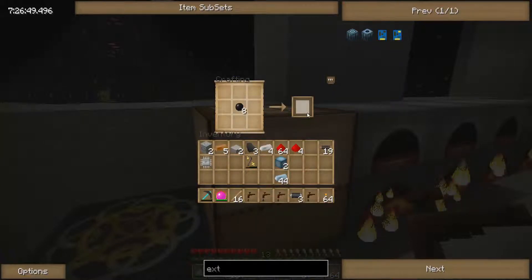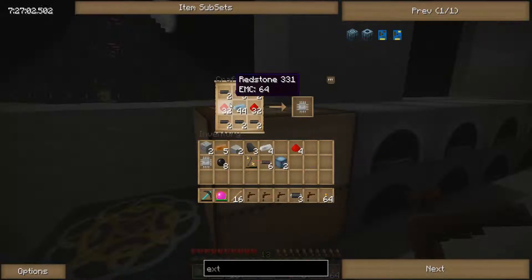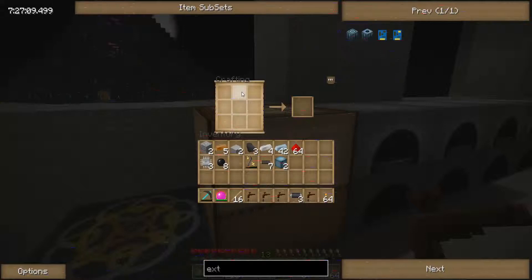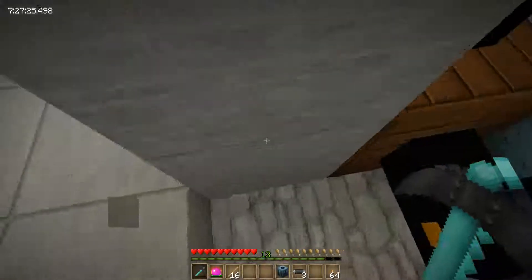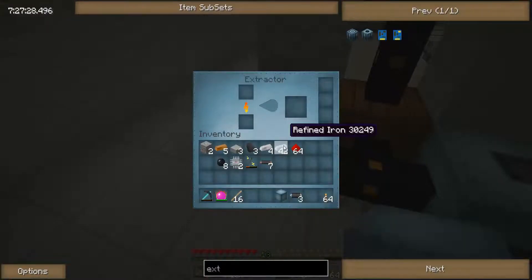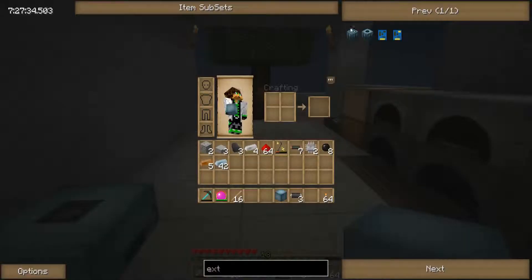Pop that down — bam, there we go. So there are the cables. Let's make at least two of these, maybe more. Refined iron and redstone... let's get those out. Now let me see if I can remember this — on top this, and then all four of these next to it.